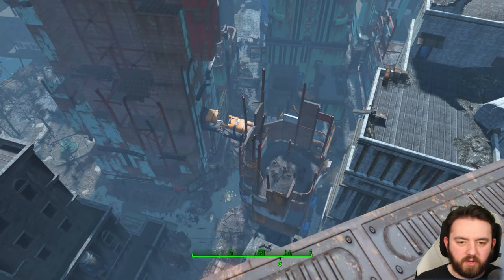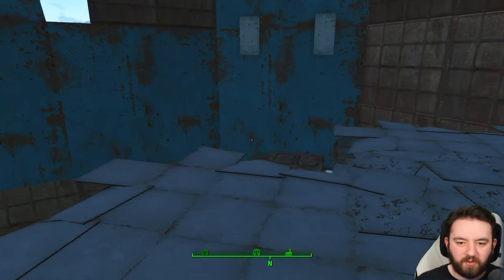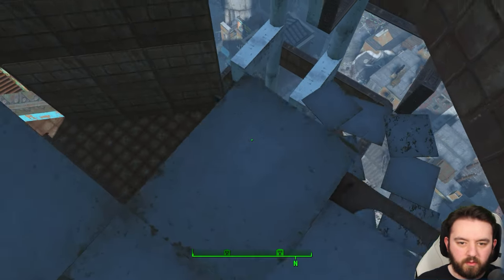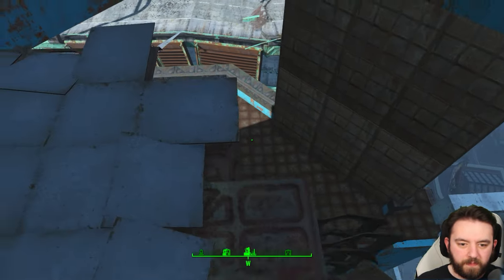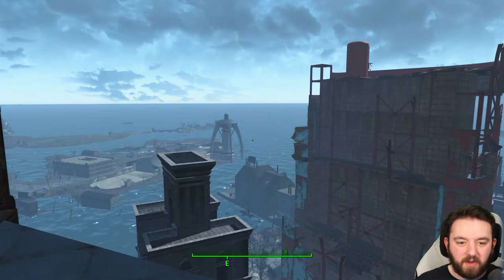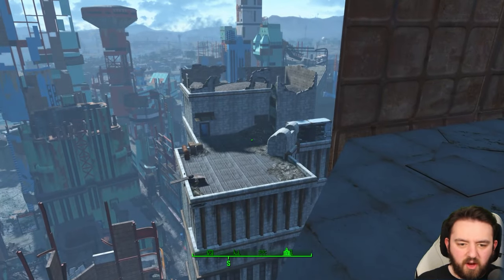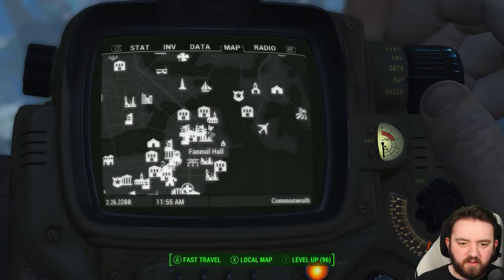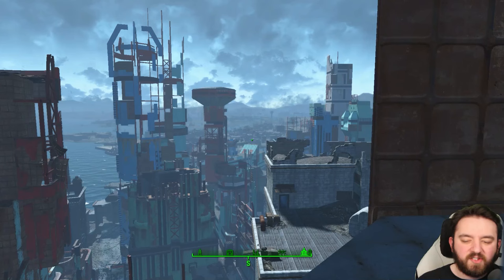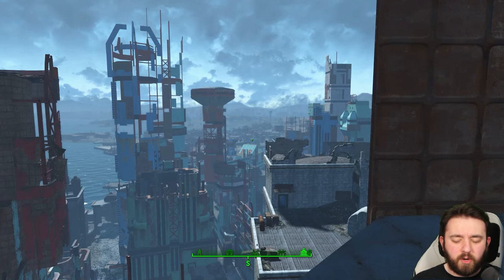It does give you a really good view. If you have a jet pack, be careful if you're going to do that. You can see the Boston Airport over in the distance, several of the other nearby buildings, Fanuel Hall. You can see the damage sustained to most of the skyscrapers in the skyline here is pretty drastic.